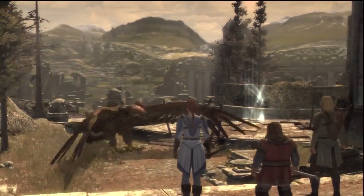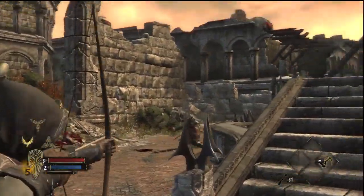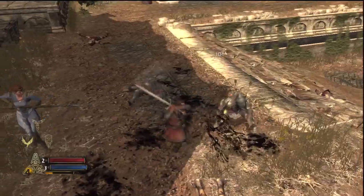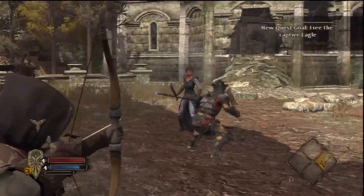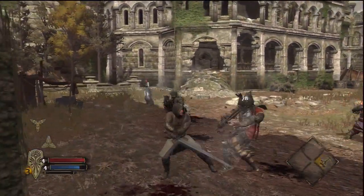Each of the three characters have preset masteries which determine their play style. While all three have ranged and melee weapons, the dwarven champion excels at close quarters. The human ranger uses his bow at a distance and can sneak up on enemies.